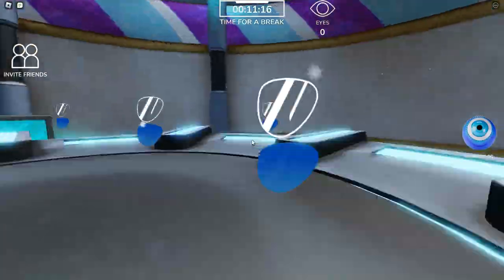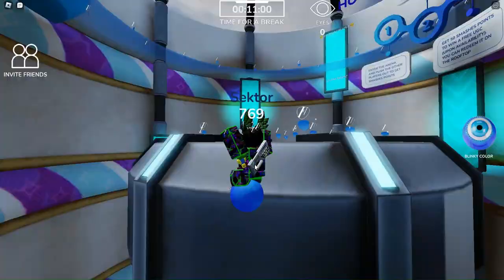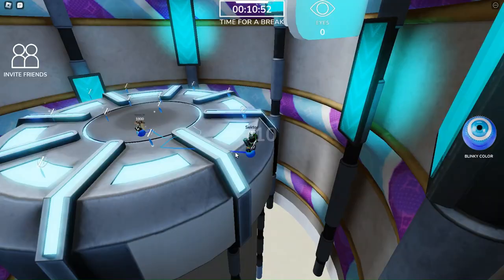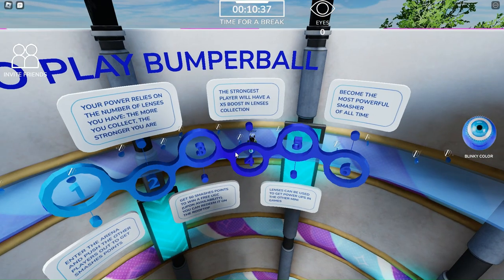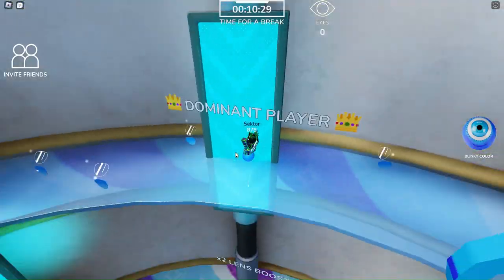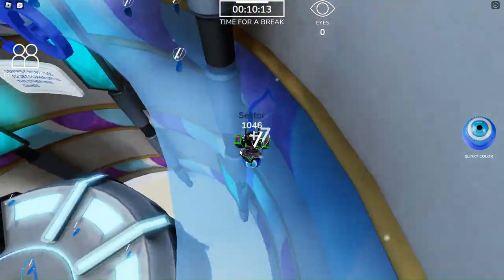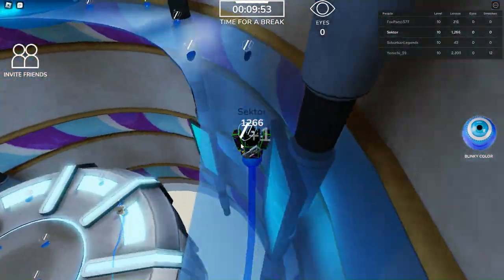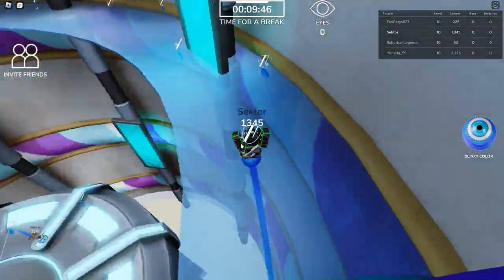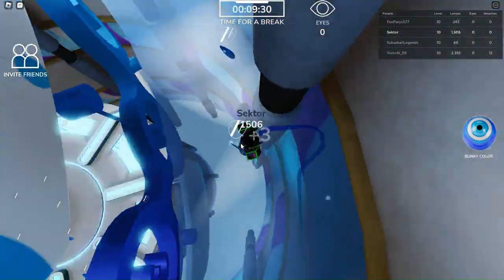If someone has more power than you — even if it's just by one — they're pretty much going to win most fights against you. The way you collect power is by running around and collecting lenses, but also by just AFKing, meaning usually the people who stay on the server longest have the most power. You're going to want to get the most power, then teleport to the middle by going to that blue pad, and then get 50 kills.